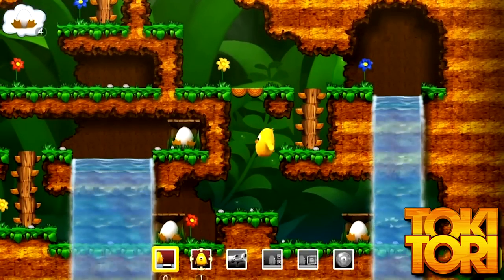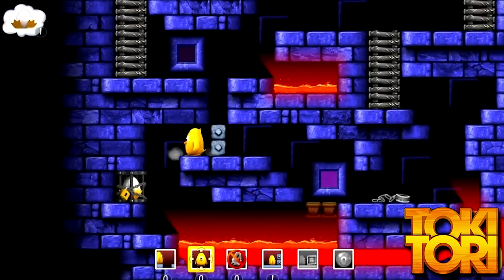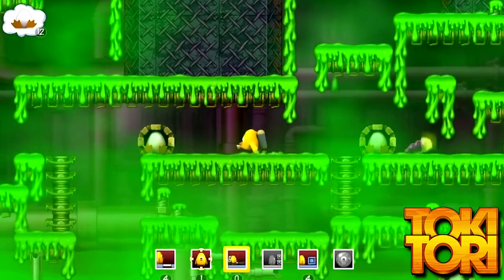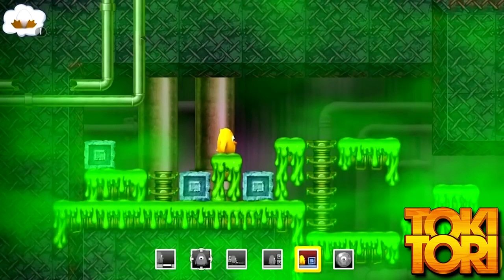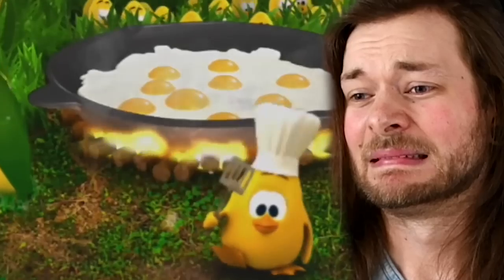Toki Tori was originally released on the Game Boy Color, and there's a reason it's been re-released on Android, Wii, PS3, Wii U, 3DS, and now Switch — it's a good game. It's looking better than ever with a fresh coat of paint. Toki Tori 2 did so well on Switch that they brought the original over too, and made it cheaper — about five bucks. In each of the roughly 80 levels, you collect all of the eggs. It's a cute premise — a little chicken saving eggs — until you hit the credits and it's just kind of sad.